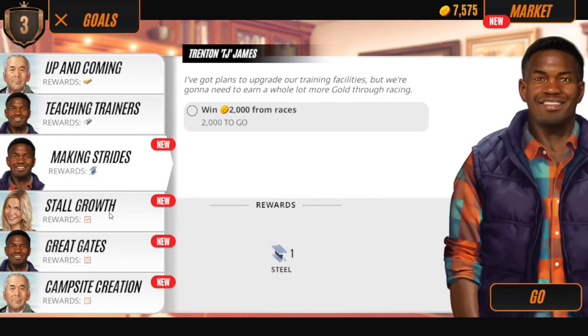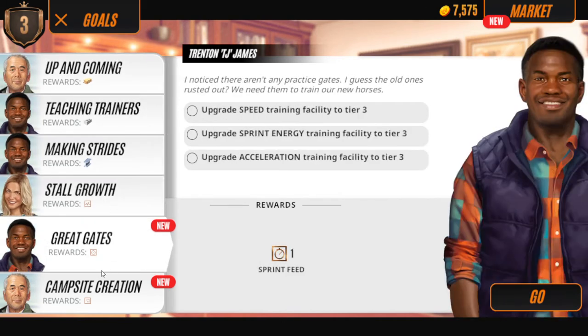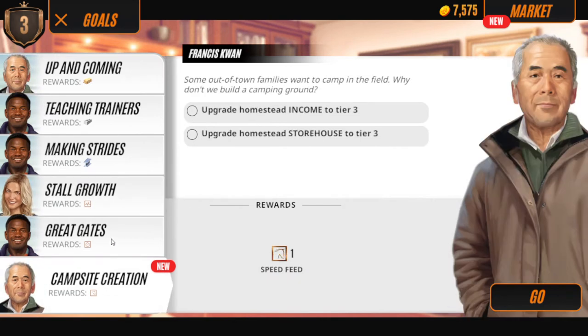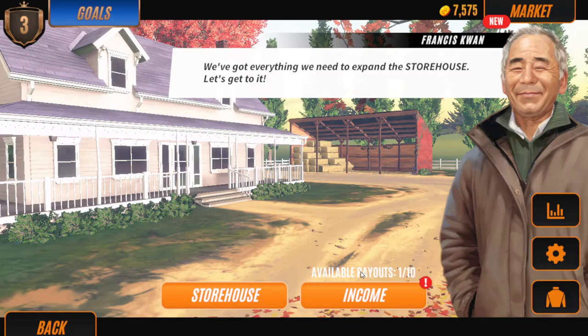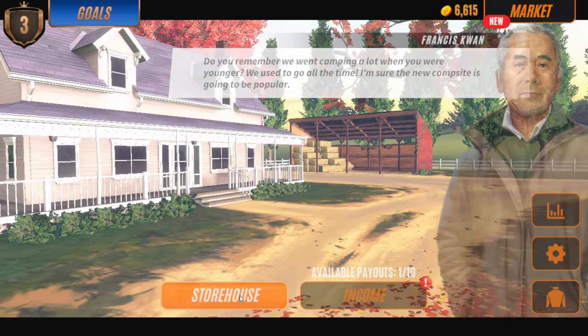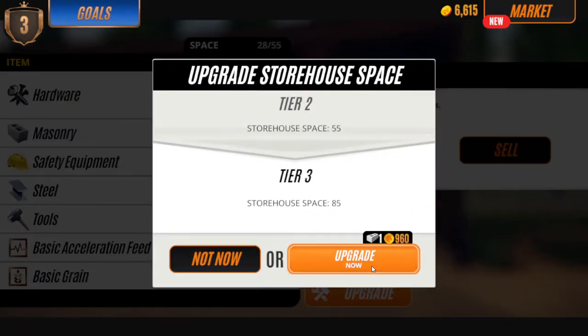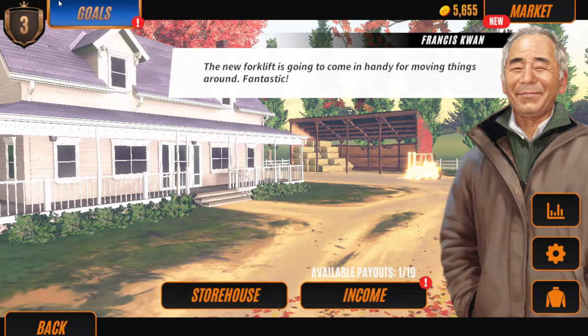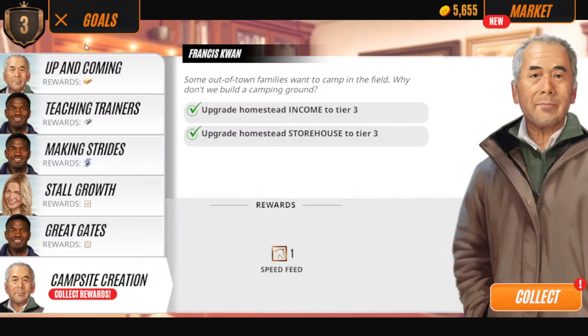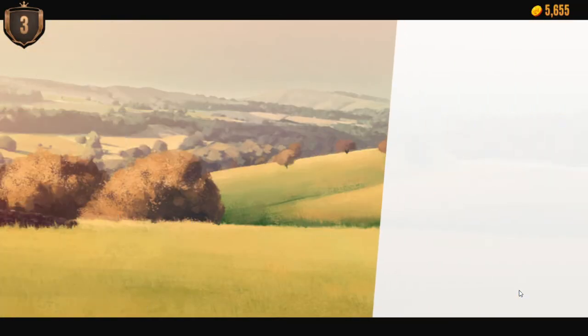Now we have all of these options. First, for example, you would want to do the income first. You should have the lumber and the brick to do the upgrades, because you would obviously obtain them from races and previous quests.